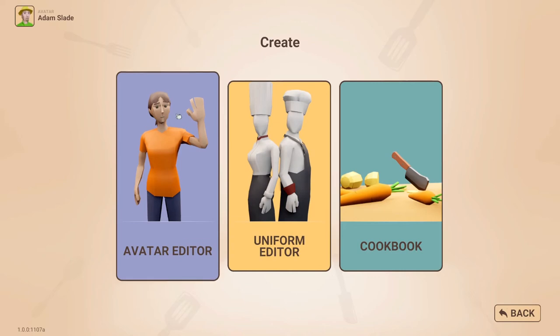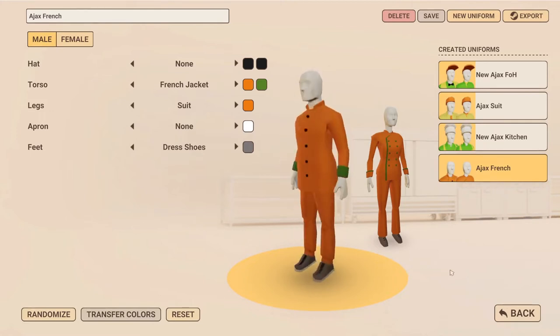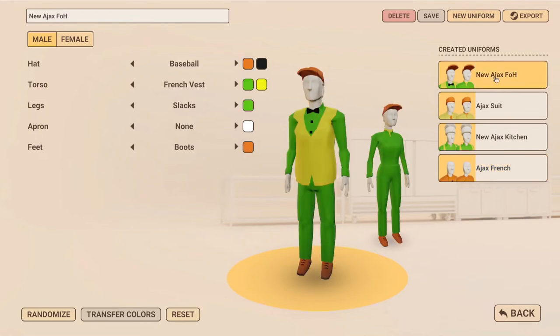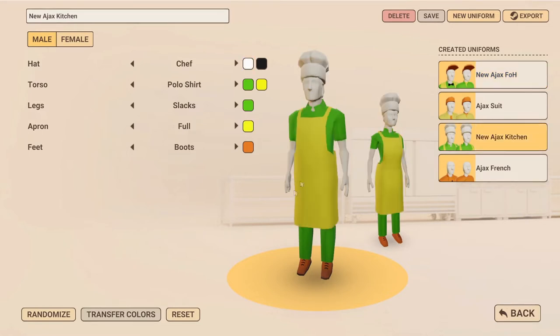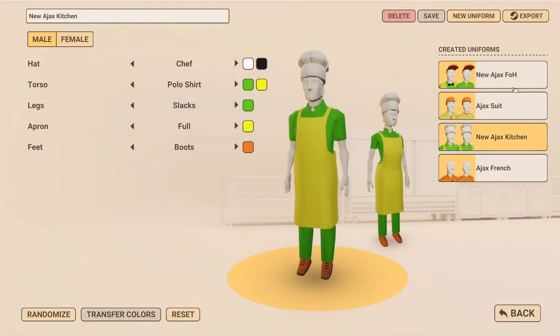That's my avatar - I've created him. We can also create uniforms for our staff. I've created a few already. You've got the same sort of options and you can have separate styles for male and female staff. My original design from previous Let's Plays was all very orange. They can be different outfits for male and female members. I want to change the front of house - I've decided against the orange cap. I quite like the baseball cap, but we're going to change that to black primary colour.